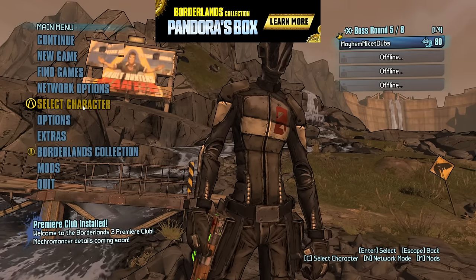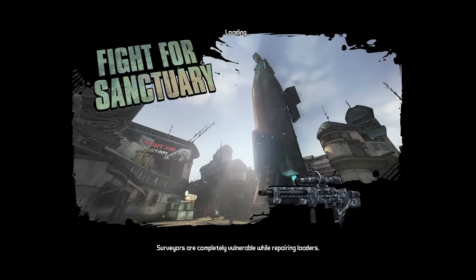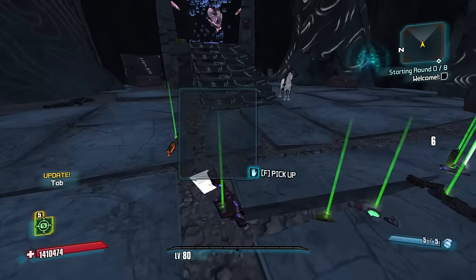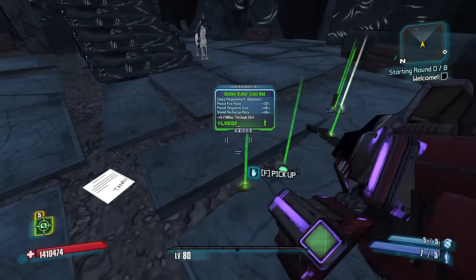Hi everybody, welcome back to Borderlands 2. My name is MikeyDubbs and today's video we're doing some more randomized Roguelands with Zero the Assassin - the character that I've done my least Roguelands randomized runs on, just coming off of a pretty fun run with Salvador where we turned ourselves into basically Hellborn Creek.